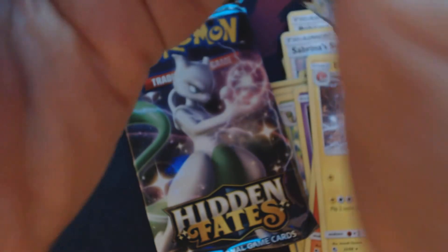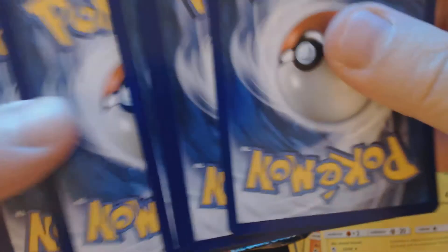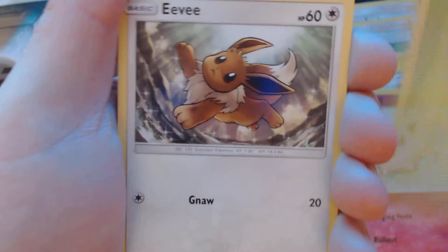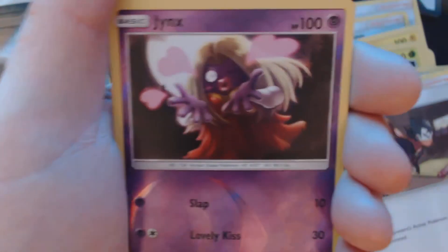Third booster pack. Here we have Jiggly, Caterpie, Eevee, Eekins, Charmander, Darkness Energy, Brock's Grit, Koga's Trap, Misty's Cerulean City Gem, Reverse Hollow, Jinx, and Raichu GX.